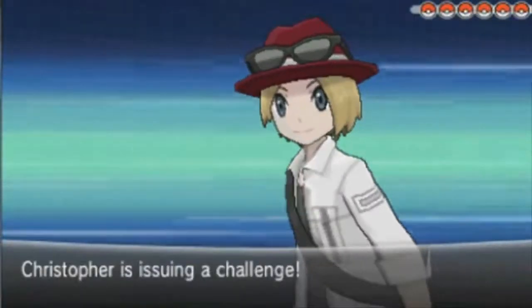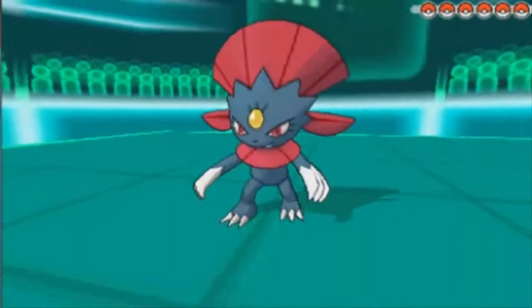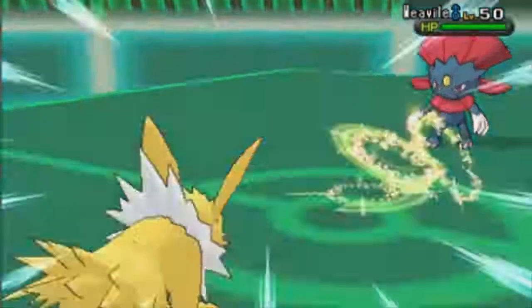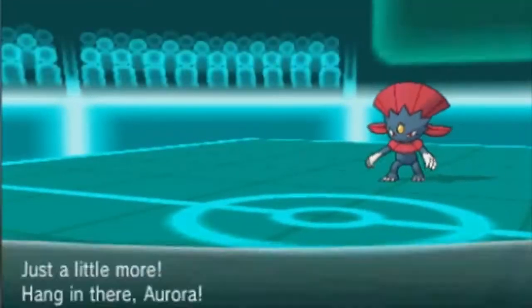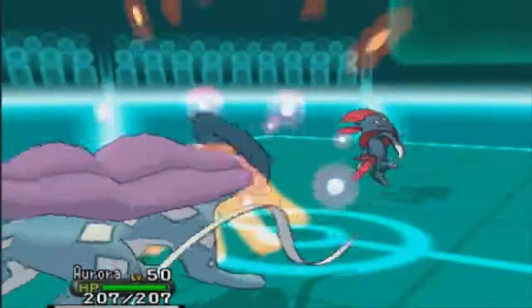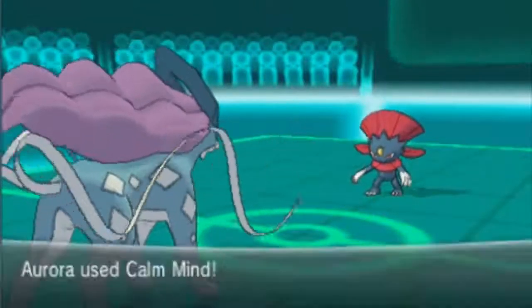I wasn't really sure what he was going to lead with, but I was thinking either Azelf or Weavile. So I decided to go into my Jolteon because I know I could outspeed both, and I could just go for a Volt Switch to do some damage while not getting completely destroyed. He is going to go for the Knock Off, obviously — that would have probably just killed me. The Volt Switch is not going to kill him. I'm going to switch out into my Suicune because Suicune can take physical hits really well since I am physically defensive. My item does get knocked off though, which is really, really annoying.